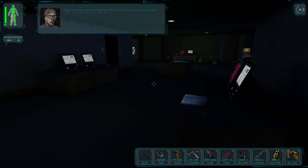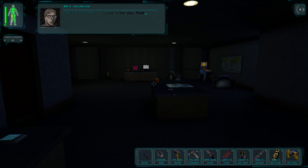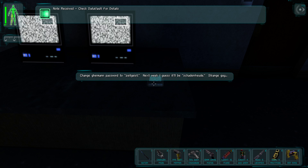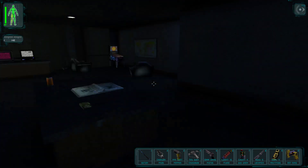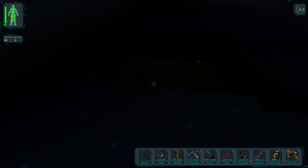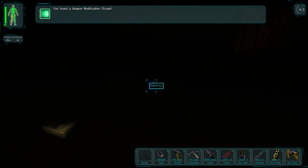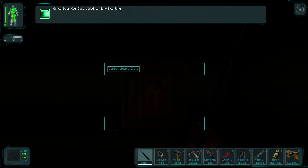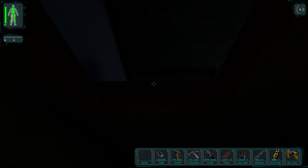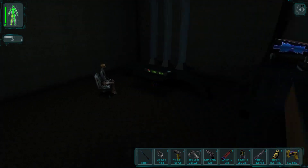Gunther's terminal password is 'zeitgeist.' There's also a secret hatch on the floor containing a scope modification, a nano key for the offices upstairs, and sniper ammo. There are actually two little hatches here. Let's go meet with Alex.